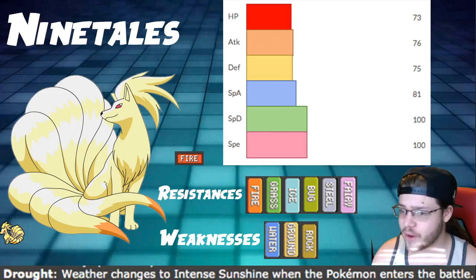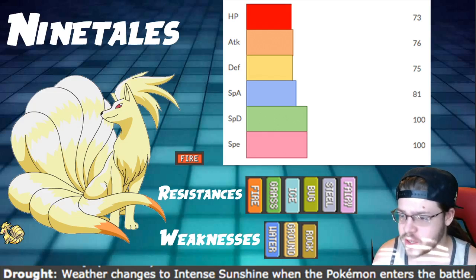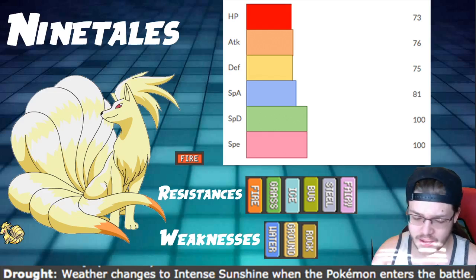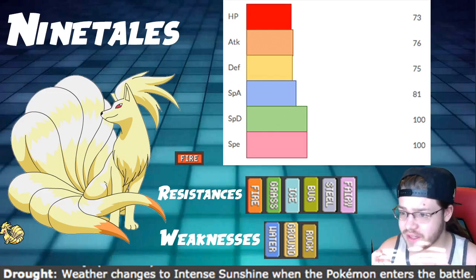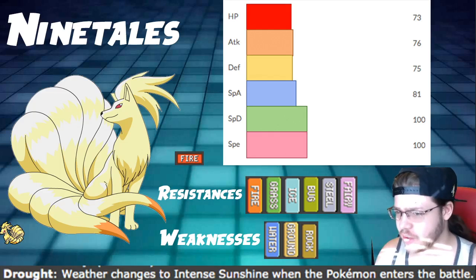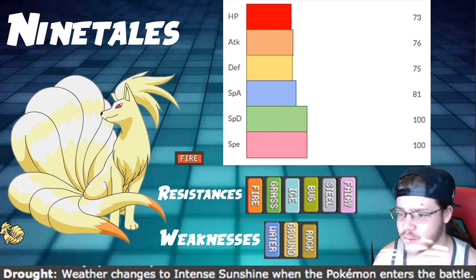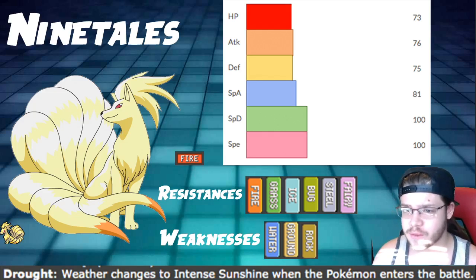However, their ability is similar in how they just set weather. The ability Drought sets the sun for your team. You can use things like Charizard and Venusaur to really take advantage of that with Chlorophyll and Solar Power — very powerful. You can even use Leafeon and a whole bunch of really cool Pokemon that gain a lot out of Drought.